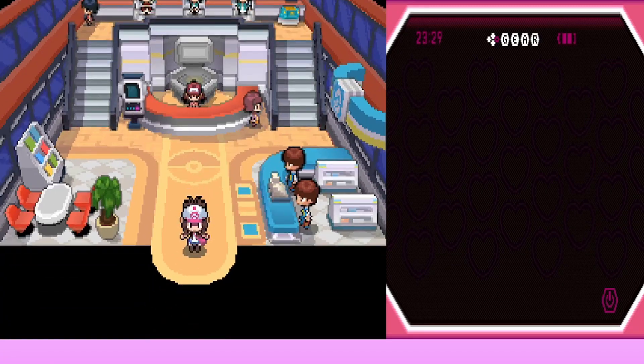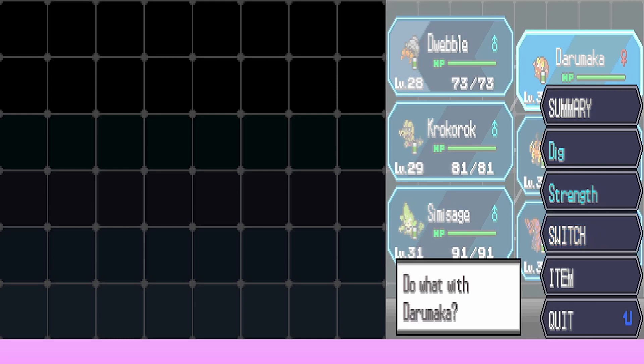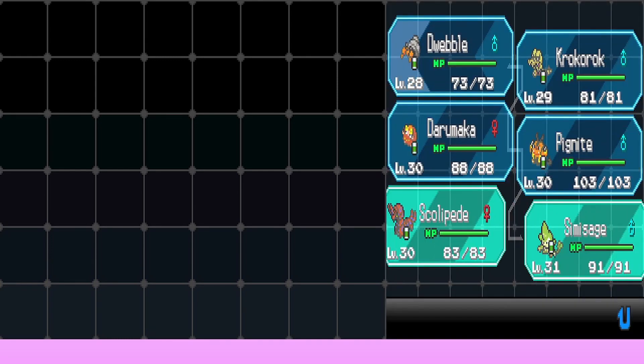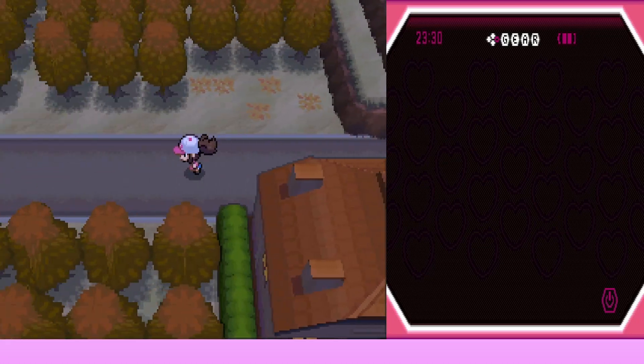Before moving on, Joe asks about the party order. Daramuka is at the top at level 30. They decide to put Dwebble up front, Krokorok in spot two, and Simisage is level 31 while everybody else is level 30. They reorganize the party and continue through the cave, enjoying the music.